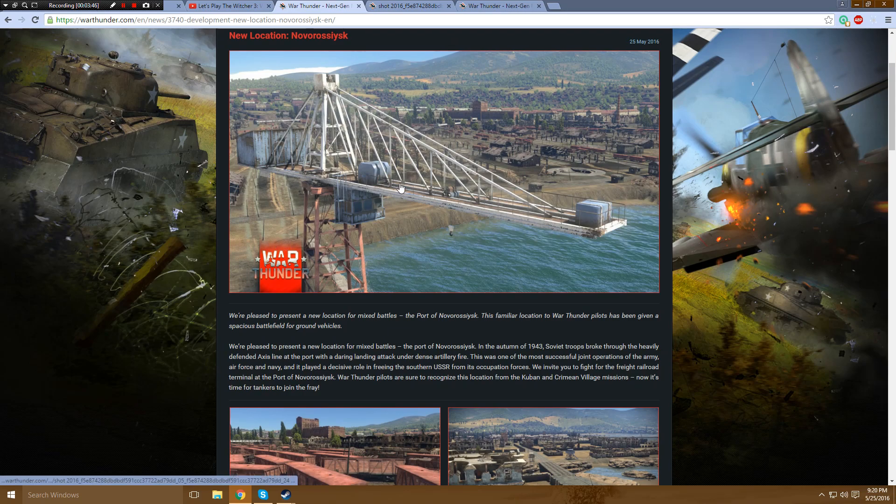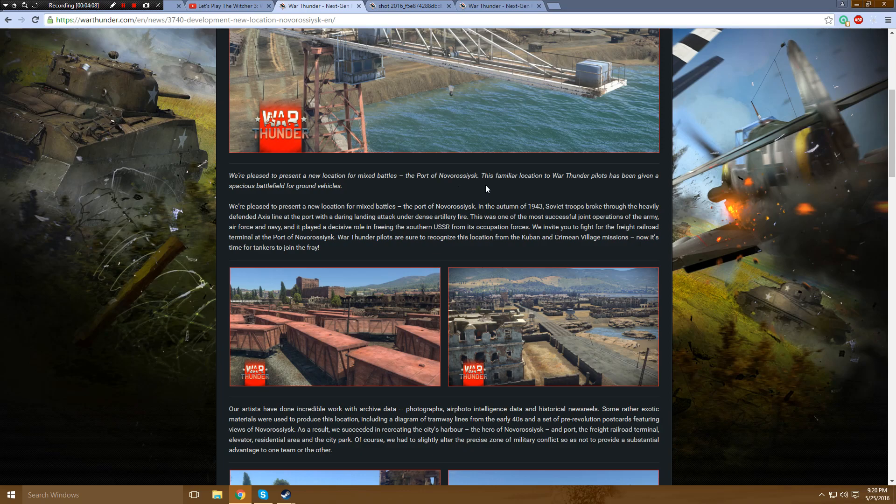It's going to be the port of... I don't know. Actually, is this the place on the Kuban map — the port area with the big landing craft? The dev blog says: 'We're pleased to present a new location for mixed battles, the Port of Novorossiysk. In the autumn of 1943, Soviet troops broke through the heavily defended Axis line at the port with a daring landing attack under dense artillery fire — one of the most successful joint operations of the Army, Air Force, and Navy.' Does that mean we'll be able to do Navy here as well?